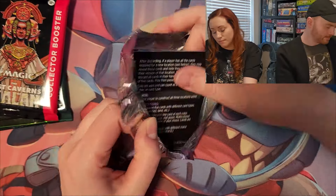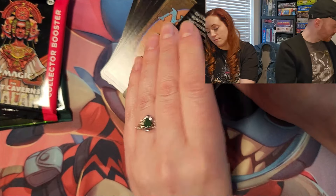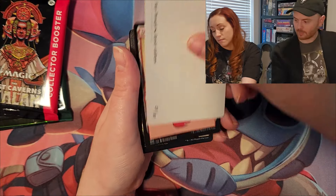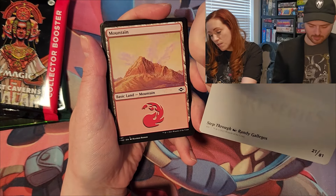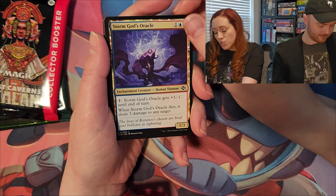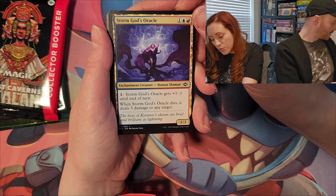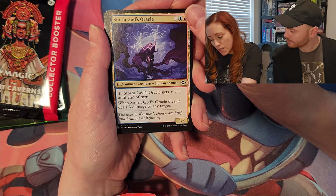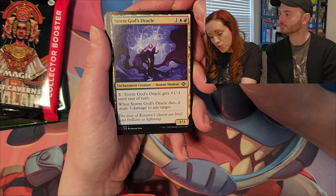Something that was in my bag — oh, that's a cool one. This one is Step Through. You've got a Mountain. Storm God's Oracle: a human shaman. Storm God's Oracle gets plus one minus one until end of turn. When Storm God's Oracle dies, it deals three damage to any target.